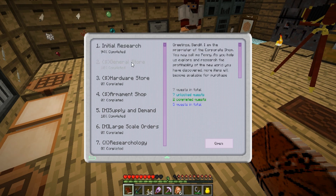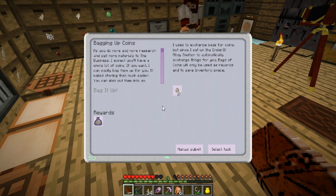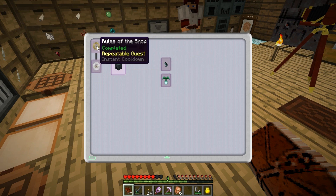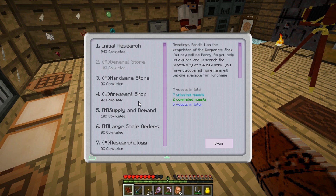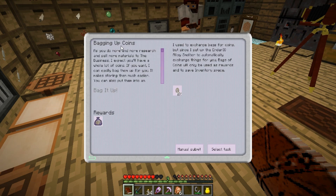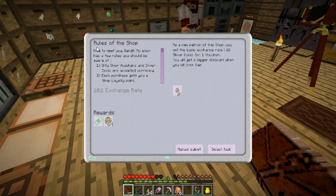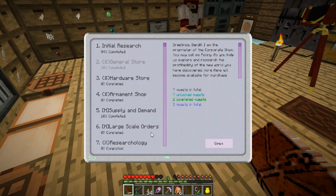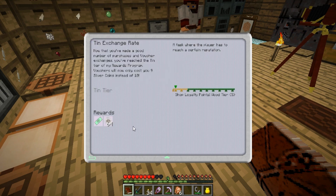Chapter two is the General Store. It wants our shop loyalty points — we need to get to wood tier. Now that you've made a good number of purchases and voucher exchanges, you've reached the ten-tier of my rewards program. Vouchers will now only cost you nine silver coins instead of ten. Wait, I don't think that actually happened. Where are you? We're in chapter two — the ten exchange rate is the bottom one.